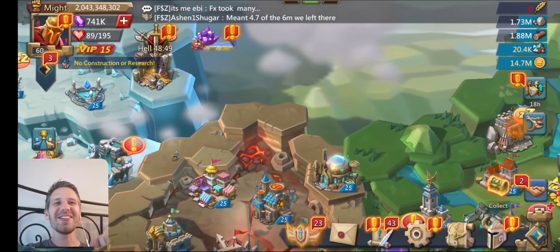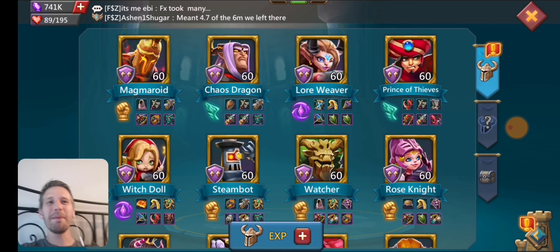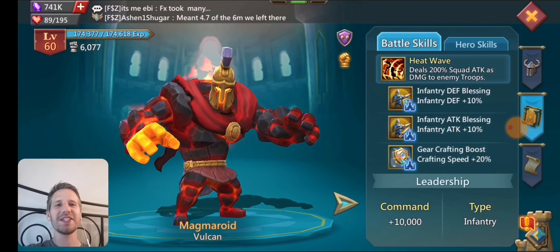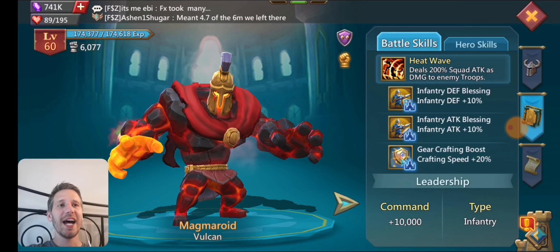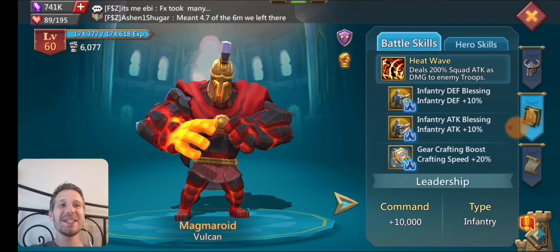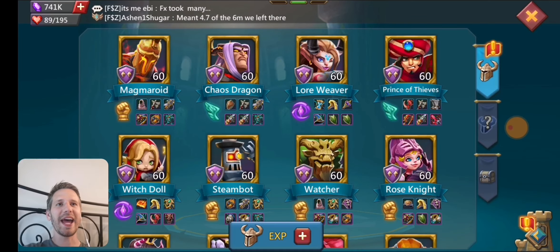Let's take a look at heroes first before I forget — I always forget heroes. So these are his heroes. He's got the Magmoid. If you guys don't know what this does, it gives you those base stats. So when we go take a look at his actual stats, you will see he has quite high base stats — over 200%. This is part of it. It gives infantry defense and infantry attack, so he's got extra in that.